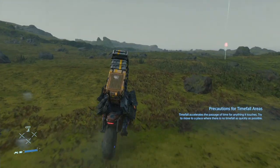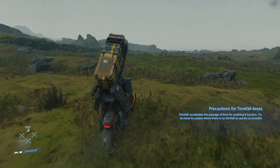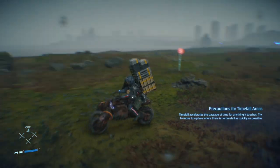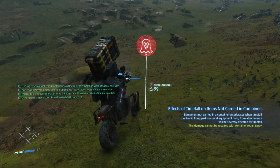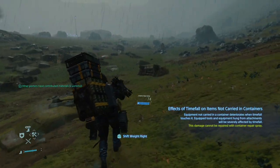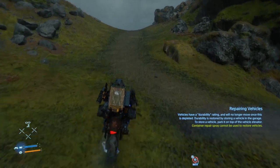The reverse trike, or any vehicle for that matter, also produces a lot of noise, making it impossible to be stealthy around enemies when using them. If you're looking for the best, safest course of action when dealing with enemies, either get off your vehicle before entering enemy territory, or find an alternate path around.